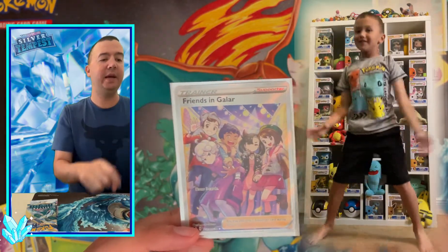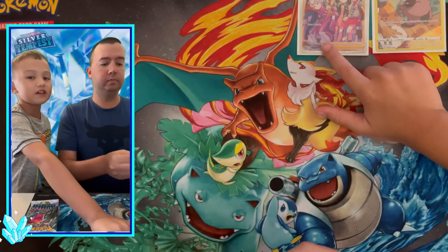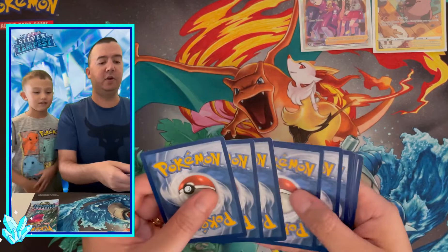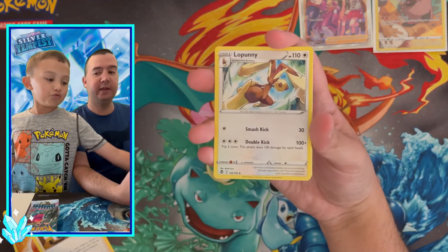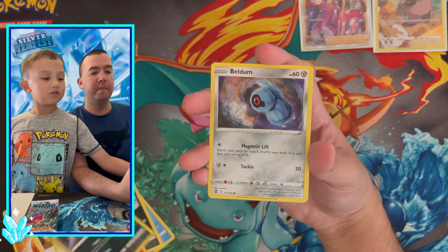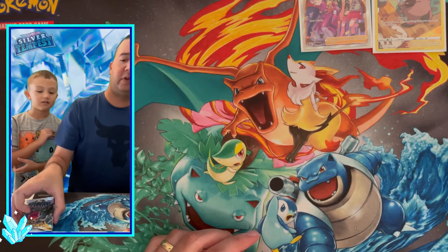We got Bede, Marnie, and Hop on that Friends in Galar card — very cool. We also get a holographic Articuno as the rare, so no ultra rare but a solid pack with a full art trainer. That's Beldum and a reverse holo Araquanid as well, plus a holographic Terrakion. I believe that's halfway through — Little C, go grab the iPad so we can announce the giveaway winner.